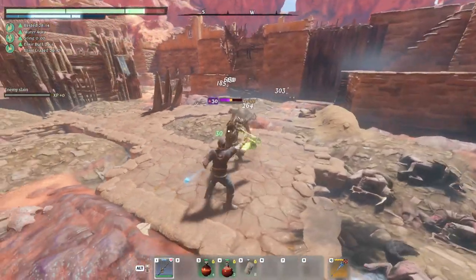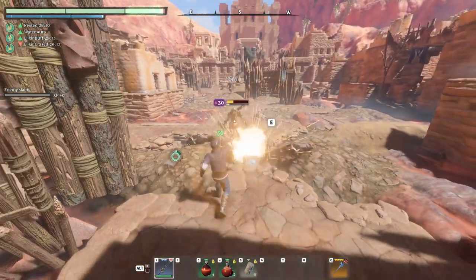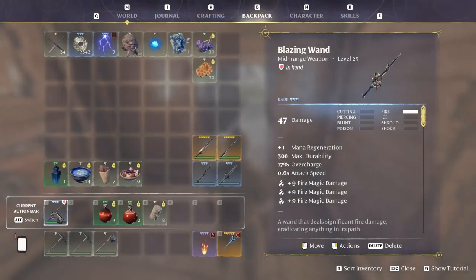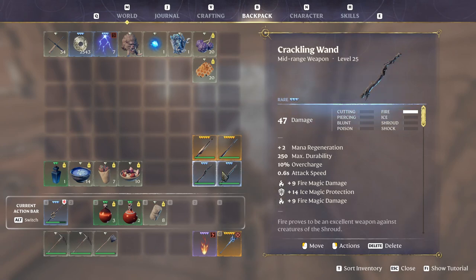This is a great all-game build which excels against most enemies, but scavengers will be a little tougher. Let's see how this build works by starting with the equipment. There are 5 wands which deal fire damage and they are pretty close to each other when it comes to damage.